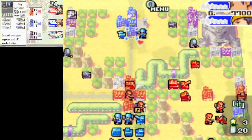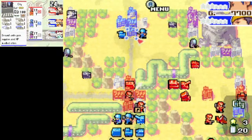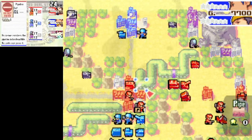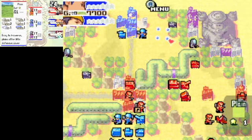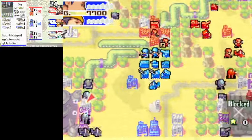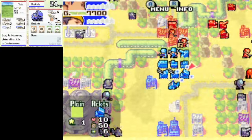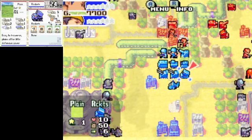I definitely want to capture that airport, but I don't really know if that's going to be possible — there's a tank right behind me. First things first, is Rocket Fire anything? No. It could if it were Grit, of course.